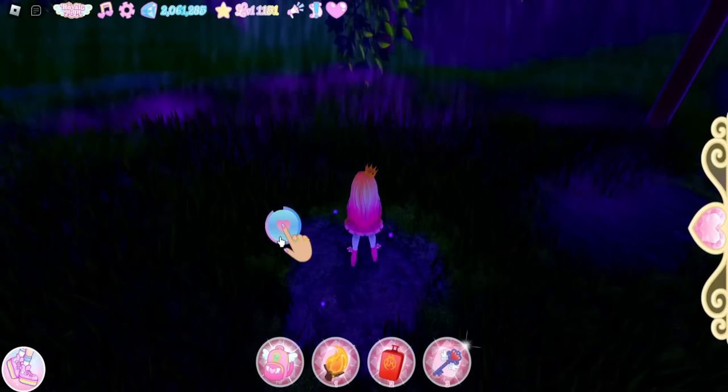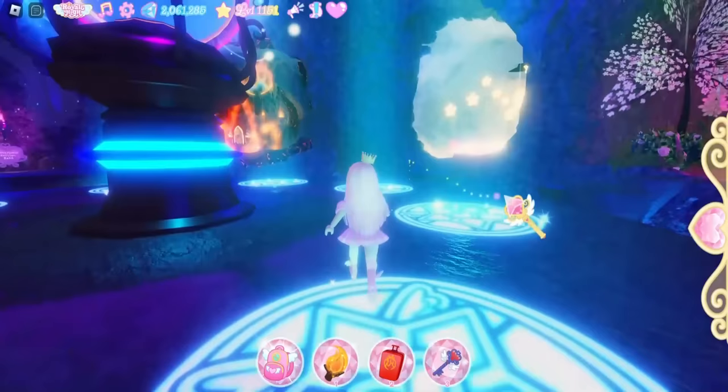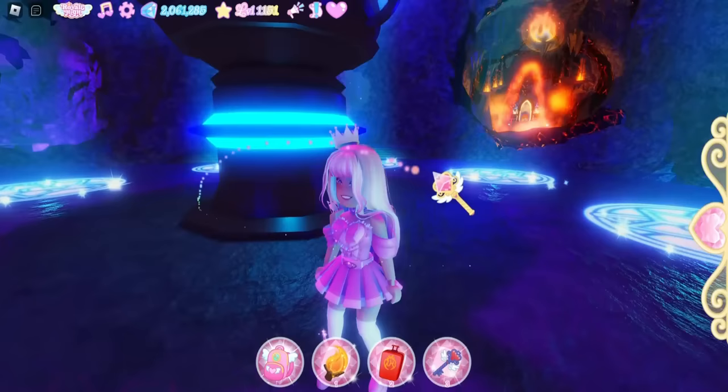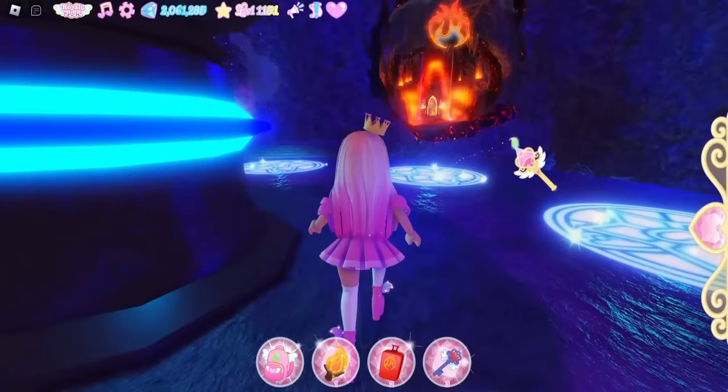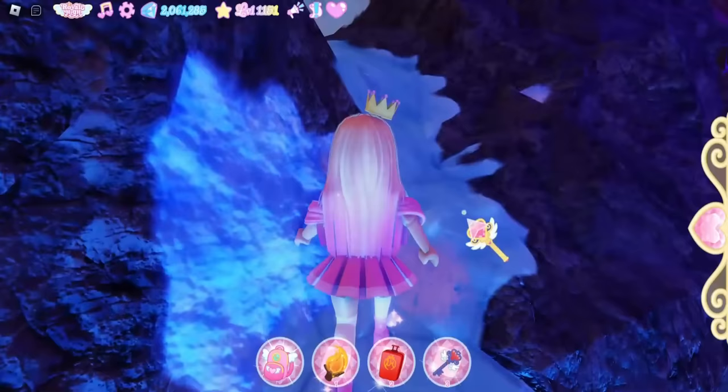The main power requirement for this chest is fire. The fire obby is really easy — if you cannot get fire power through the personality test, I recommend the obby. Once you have fire power, enter the ice obby, which has both a maze part and an obby section.